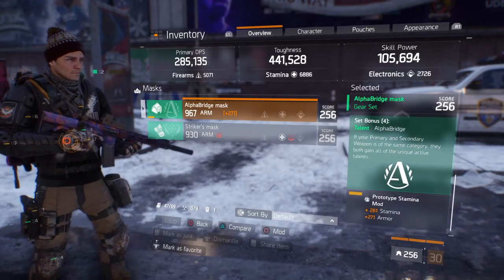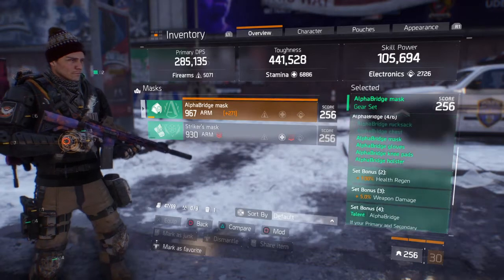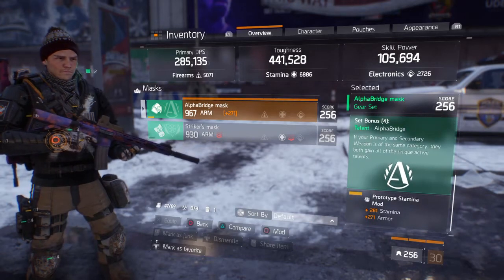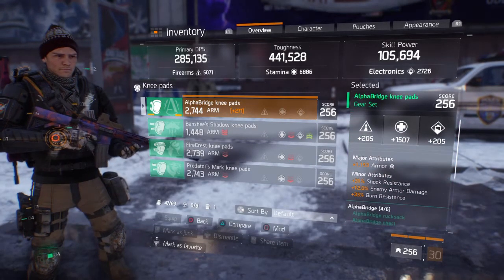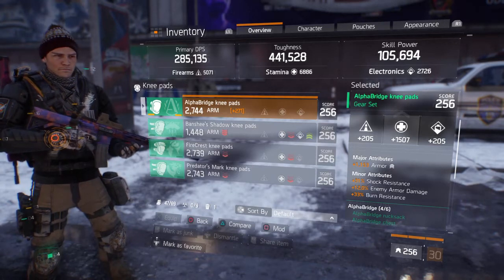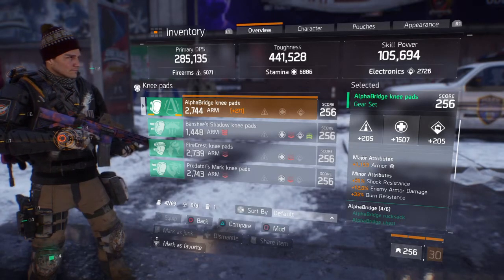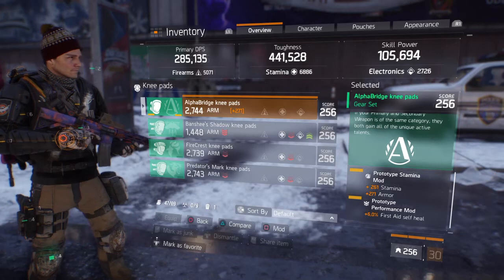I've got a stamina mod with armor on the mask. Of course everyone knows Alpha Bridge: two-piece gives 100 health regen, three-piece gives 5% weapon damage, and four-piece — if your primary and secondary are the same weapon category — both gain all unique active talents. For my Alpha Bridge Knee Pads I've got armor, 12% enemy armor damage — try to get enemy armor damage on your knee pads too, it's a must — shock resistance, and burn resistance, plus a stamina mod with armor.